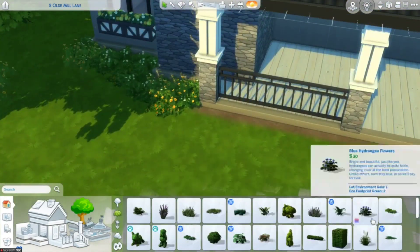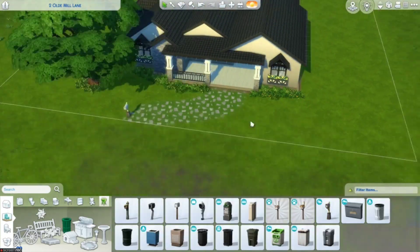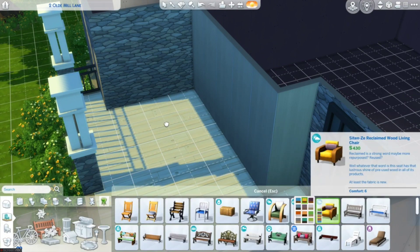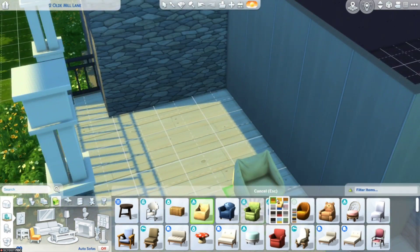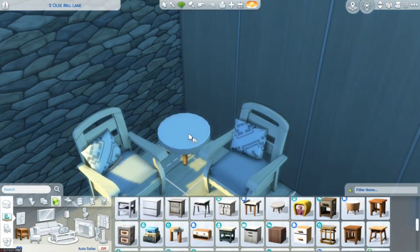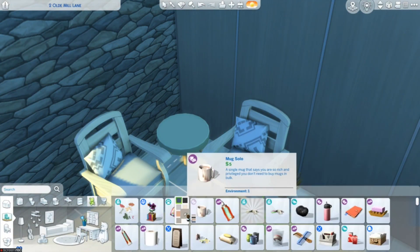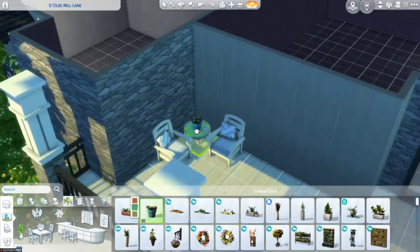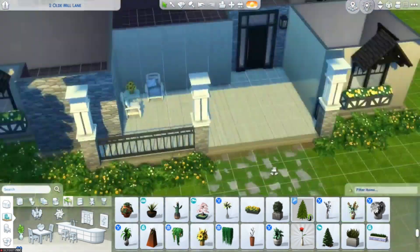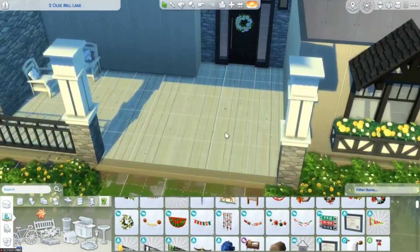Right now I'm working on the landscaping and I decided that all the flowers and accents on the outside were going to be yellow. I tried to get the furniture yellow but I don't think any of the yellow furniture fit. I went with a light bluish gray instead of yellow for the furniture. But all the flowers were yellow and I stuck to it — I don't think any of the flowers outside were any color besides yellow. And I really like how the landscaping came out, especially those planter boxes underneath the windows.